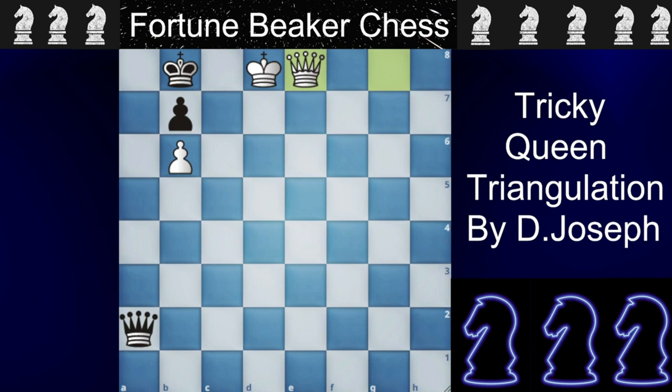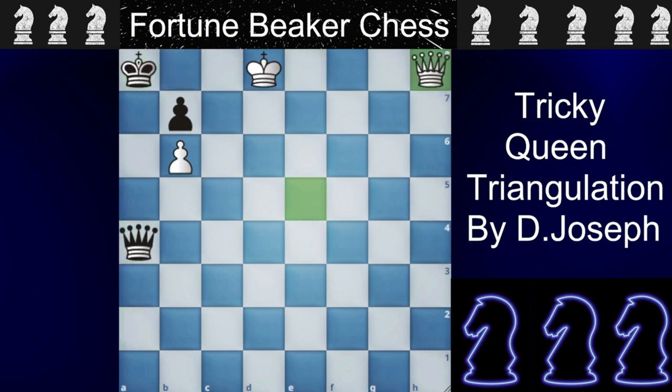The FEN of this puzzle is in the description so you guys can check it on an analyzing board. After queen to A4, the insane triangulation continues: queen to E5 check and queen to H8. Now if black gives any check, the king will just step up and it will be checkmate.